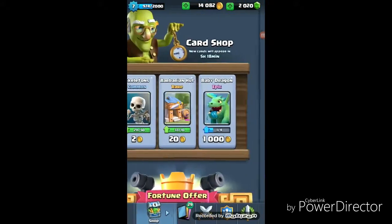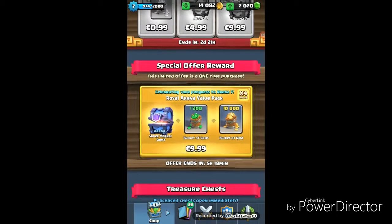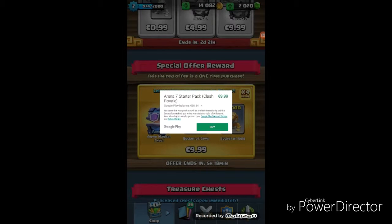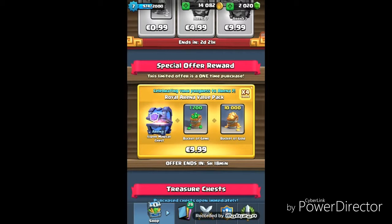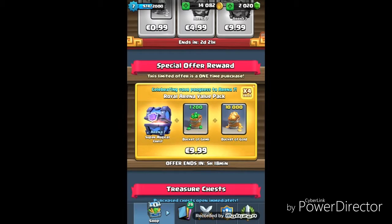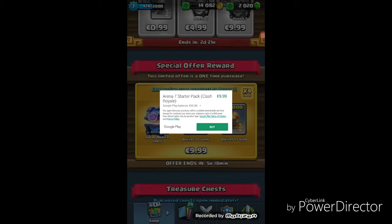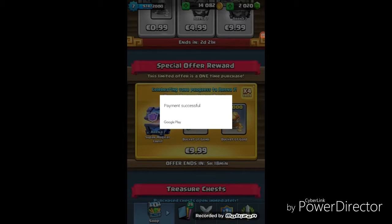Okay so first of all I'm gonna open this. So first of all actually — super magical chest, a bucket of gems and a bucket of gold. Okay so let's buy it. Purchase successful.